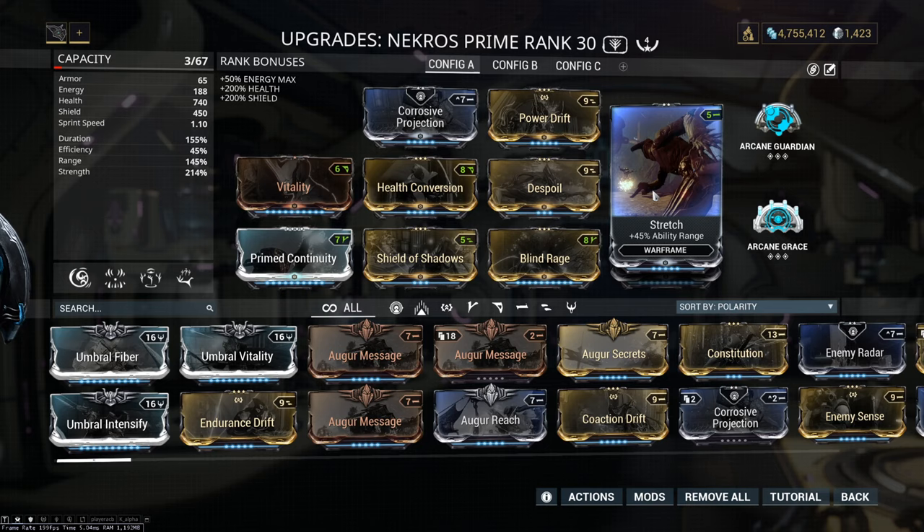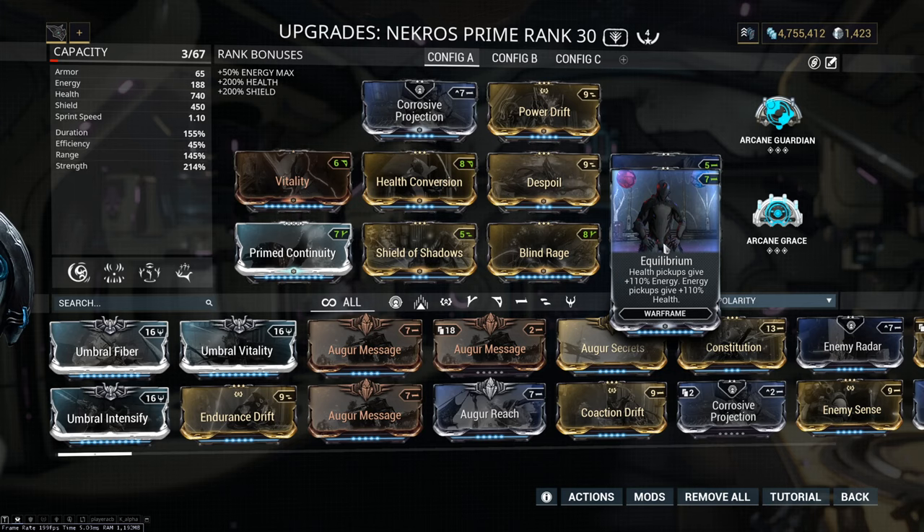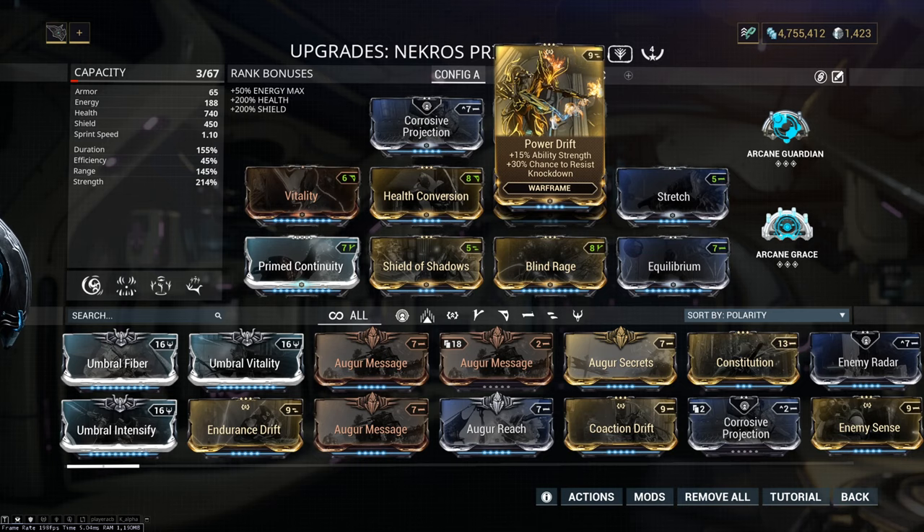Next mod is one of the most important in all Necros builds — Equilibrium. This mod gives you more energy when you pick up health orbs, and more health when you pick up energy orbs. This is why you are always full energy with Necros, and why you don't need energy mods. You pick up a lot of health too, which is very good for our augment that consumes health. This mod synergizes very well with Necros — a must have, simply an amazing mod. For the exilus mod I use Power Drift, just for that 15% ability strength and 30% chance to resist knockdown, which is not bad.